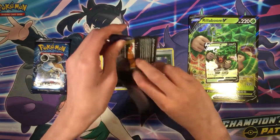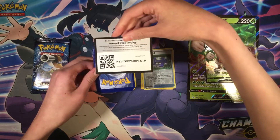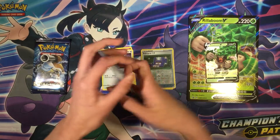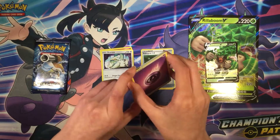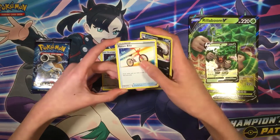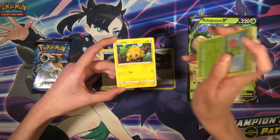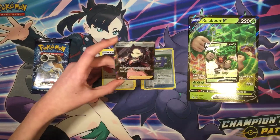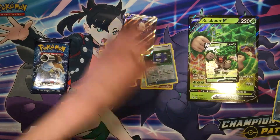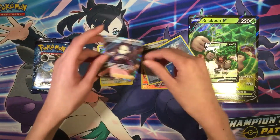Next we have another Sword Shield pack. To the front we have Poison Energy, Great Ball, Gilead Lunen, Rottenbike, Diglett, Goldeen, Roselia, Jolts, Goldeen again — and oh my god, we pulled Marnie! I really wanted this card. Marnie Full Art — that's a really nice pull.